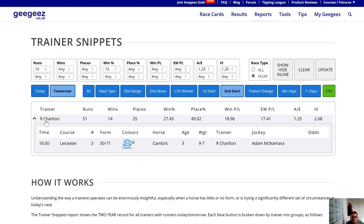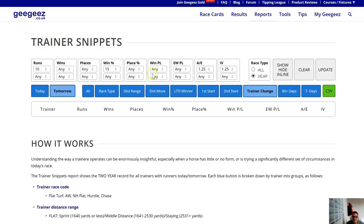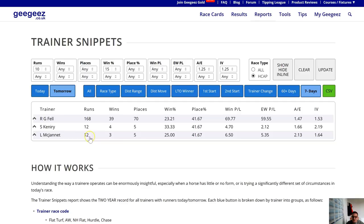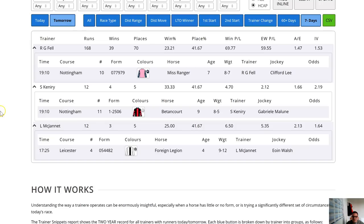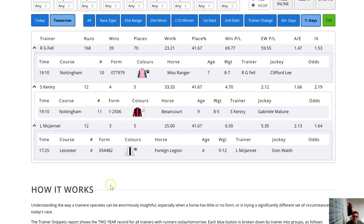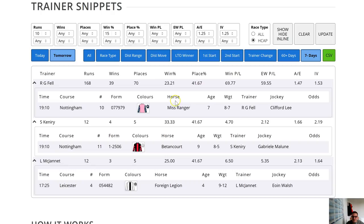Unfortunately that won't be 10 or 12-to-1, but it must have a very solid chance based on the improvement shown for first running in a handicap. For trainer change, nothing stands out against these parameters. The 60-plus-days angle is James Tate again, and the seven-minus-days is Roger Fell, Canary, and McJanett — all of which might be of interest with their single runners. That might make an interesting each-way patent right there.